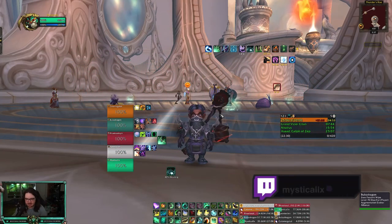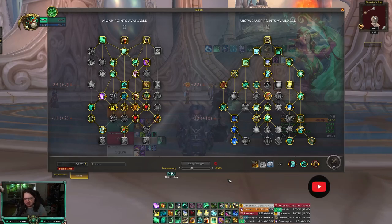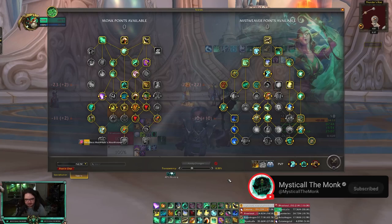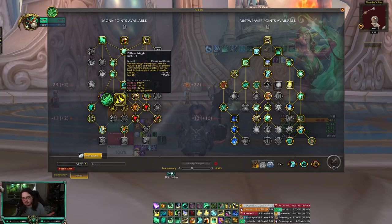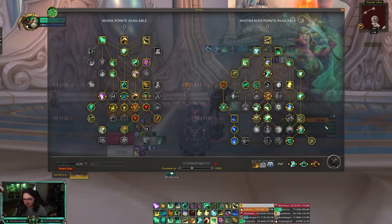With five minutes to spare, we absolutely crushed this dungeon. These are the talents I run — I am fist weaving this time around. I saw some people wanted to see some fist weaving, so this is a fist weaving keystone. This is the talent build I run every single time, I don't really change it that often. Still trying to decide if Ulan's Grace or Diffuse Magic is better — I feel like Diffuse Magic is still good because it's just an extra cooldown you can use to rotate.